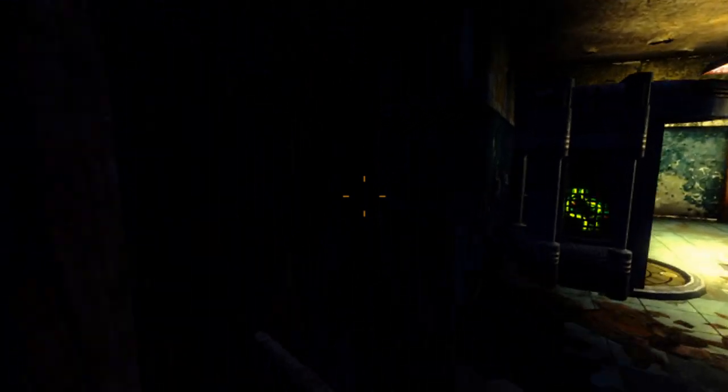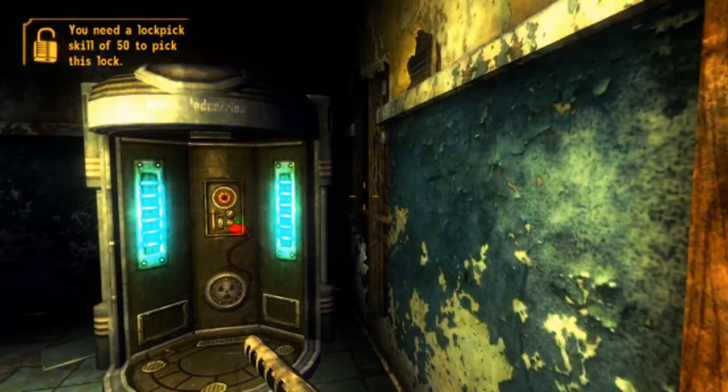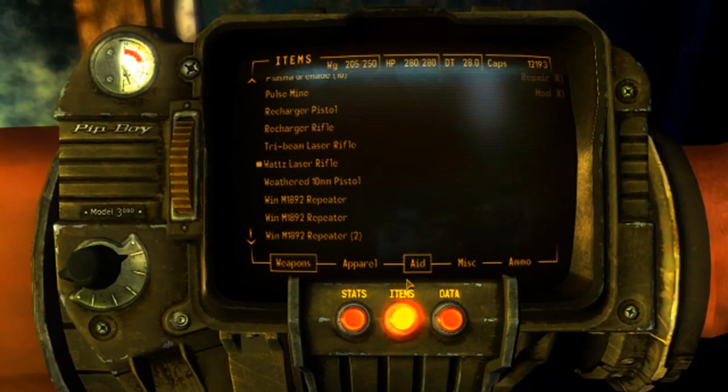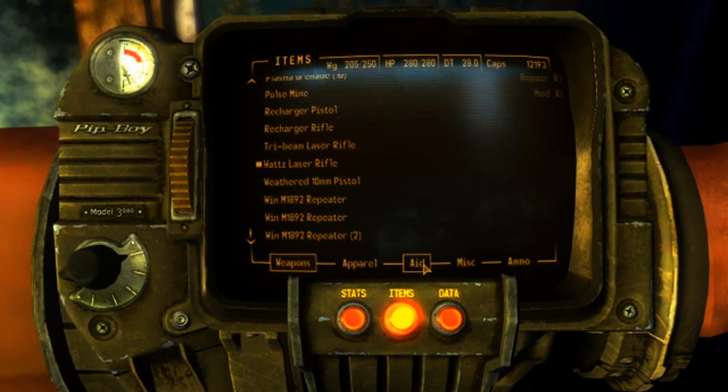That's why I like having Veronica as an energy weapon user — not only is she awesome, but you also get crazy microfusion cells. I forgot I needed a lockpick. Balls. That's my lockpick right now. There's a crap ton of melee weapons on the other side of that door.